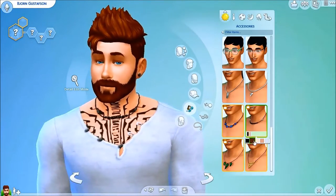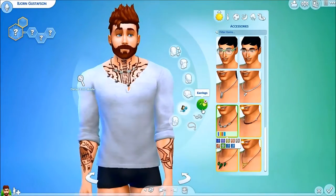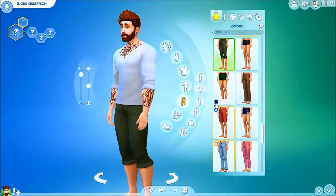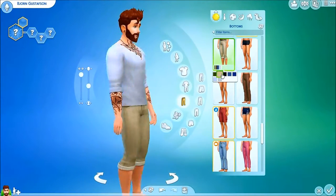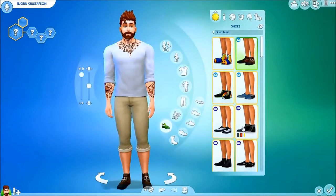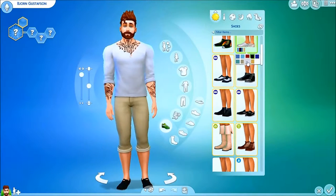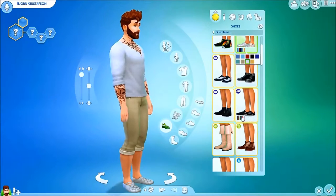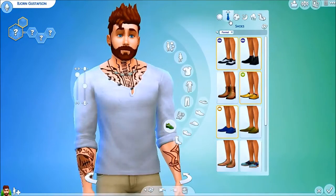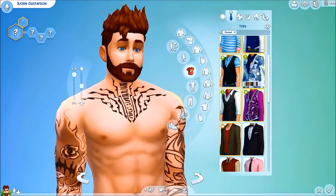So I went without the earrings and gave him a necklace instead, which really looked good on him — I'm very happy with that decision. I also gave him some knicker pants, which go up to the knees. At that point I realized he really did look more like a pirate, but I'm okay with it — he looked good. I finished it off with some Sperry boat shoe look-alikes, which looked very nice.